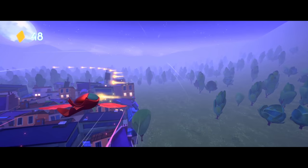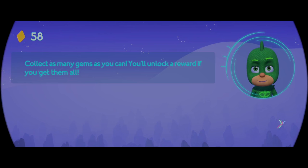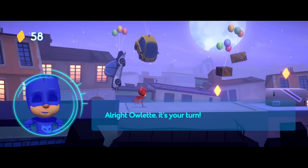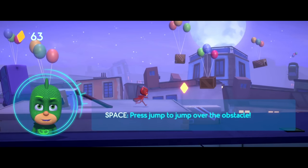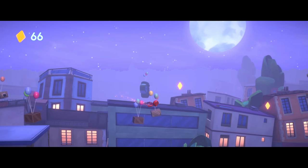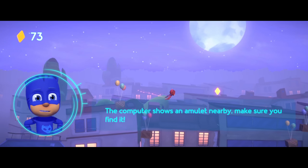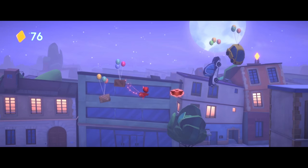Good job! Collect as many gems as you can — you'll unlock a reward if you get them all! Alright, Owlette, it's your turn! All the Ninjalinos are going to a rooftop not far from here — let's investigate! Press the jump button to jump over the obstacle! Good job! Your computer shows an amulet nearby — make sure you find it! Well done!